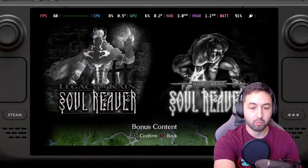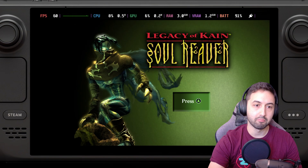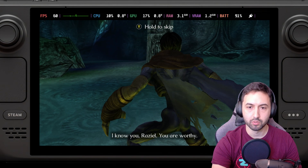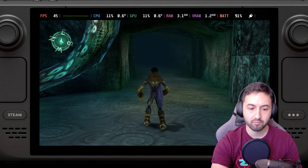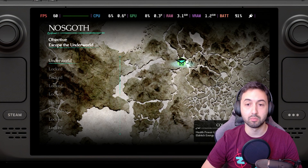Now we open Bonus Content and the UI is correctly displayed. In the first game, let's do the same thing — open a new game, skip, hit L1, and now the UI is correctly displayed.